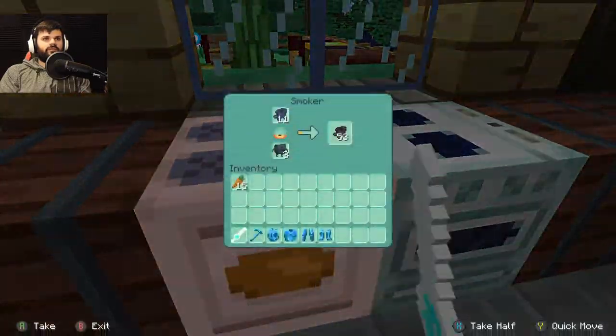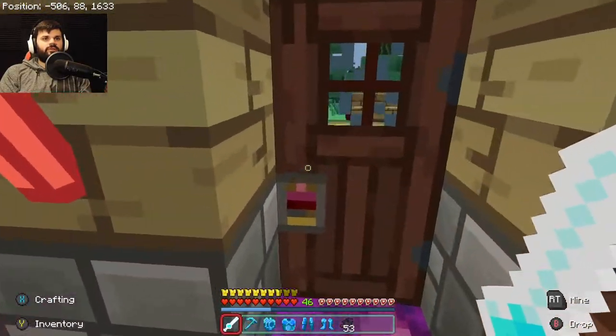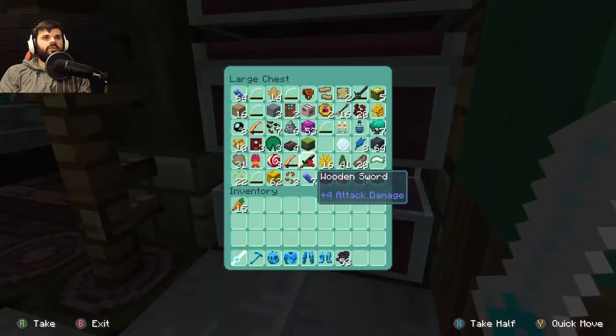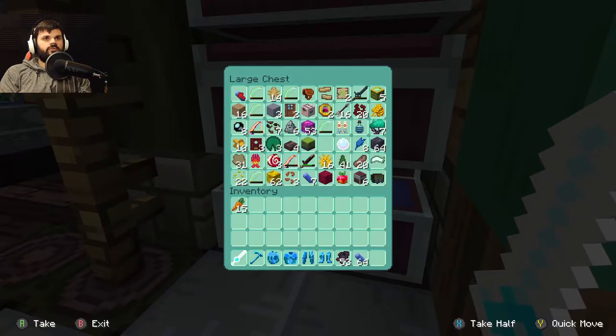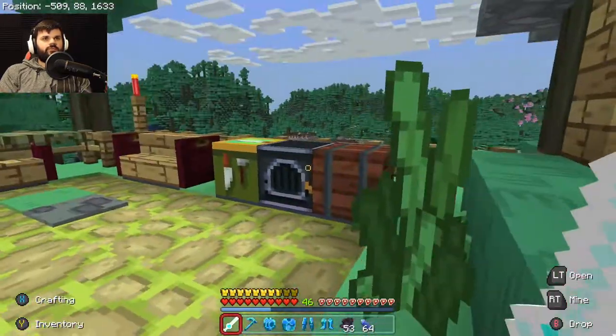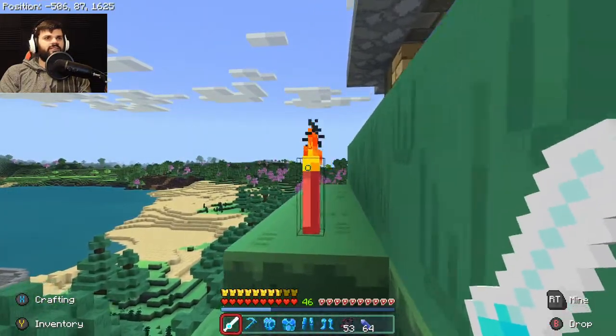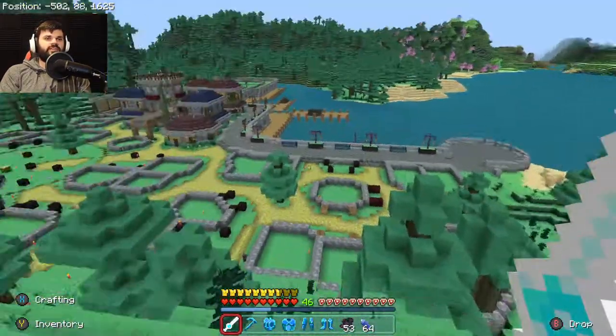What I think we're gonna do is we're gonna go and... hold on, stop. Lapis. Okay. We're gonna go and steal my buddy's enchantment table because he is more ahead of the game than I am and he has one all set up.